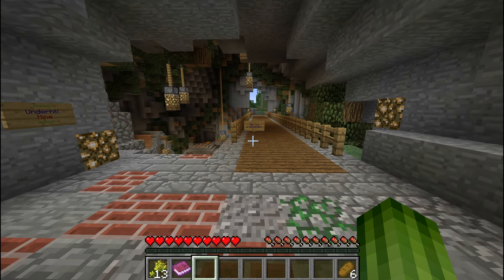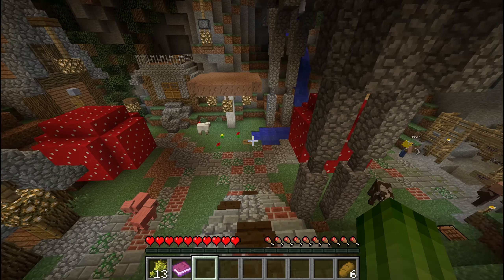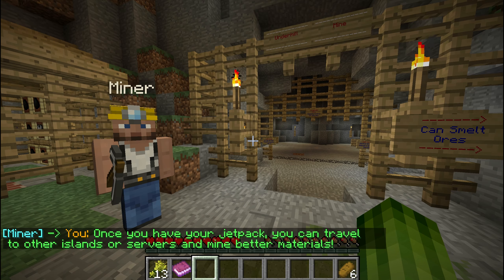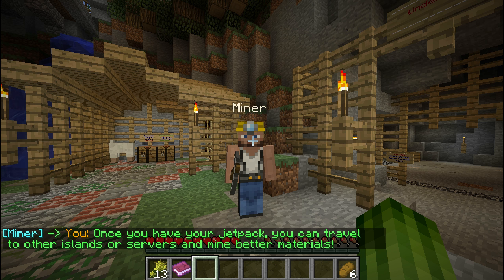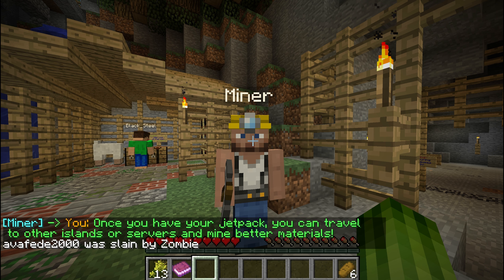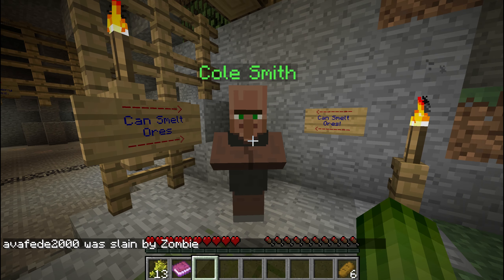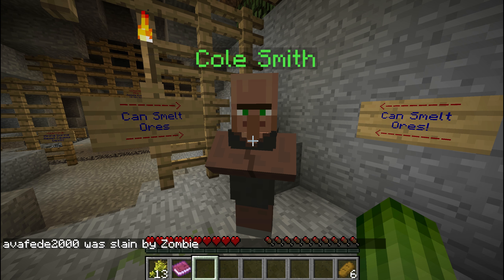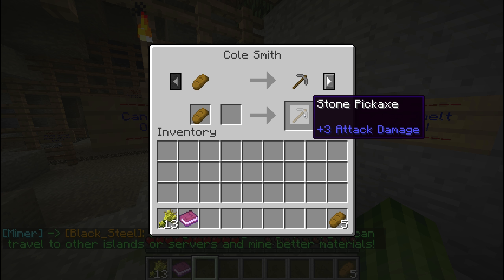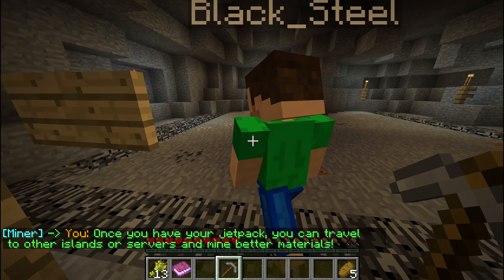The mine is that way, and down here there's a hill. In the hill is a mine — we call it the Underhill Mine. The miner says: once you have your jetpack you can travel to other islands or servers and mine better materials. Cole Smith can trade ores — we give him one bread and get a stone pickaxe, so that's fairly cheap.